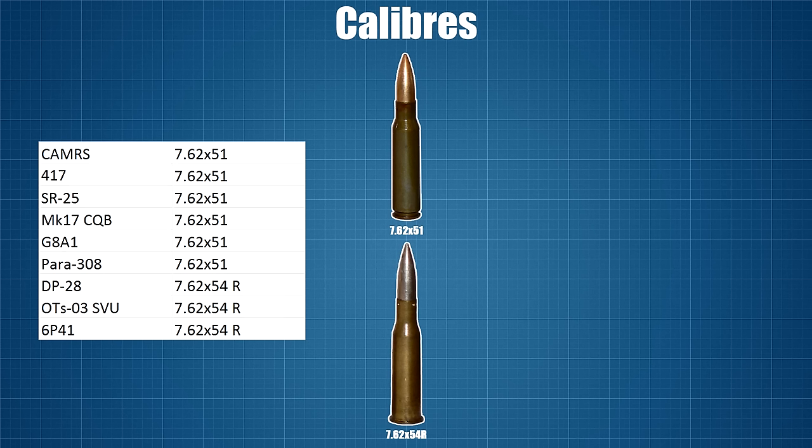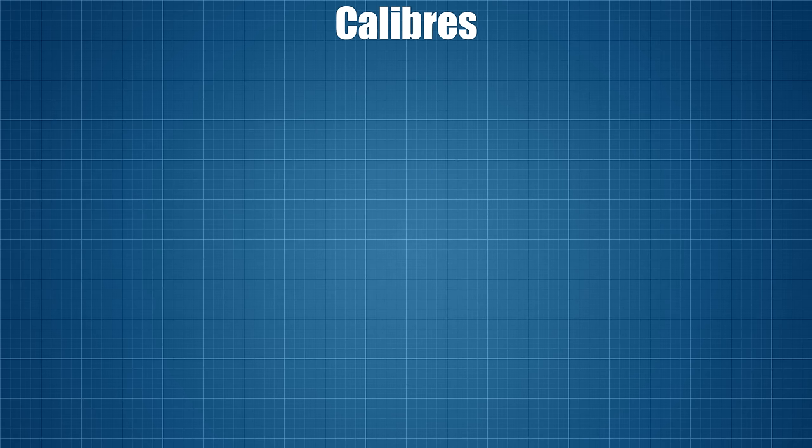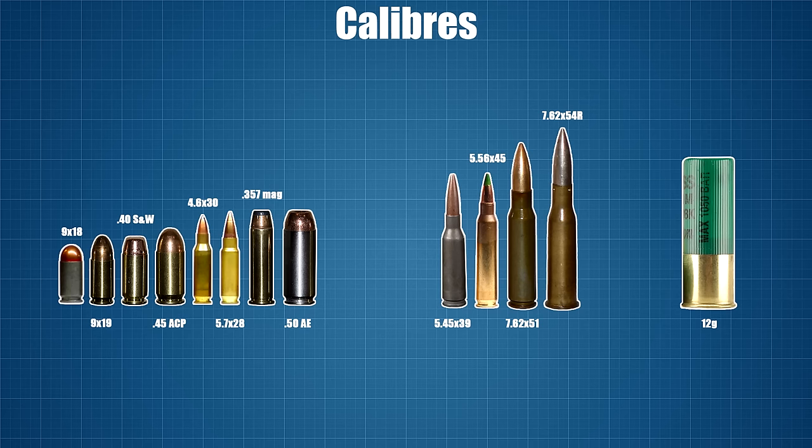The two larger rifle calibres are used by the Battle Rifles, Designated Marksman Rifles, and some machine guns. The 7.62x51mm is used by the Kamas, 417, SR-25, Mark 17, G8, and the Para 308. The 7.62x54mm is used by Tachanka's DP-28, the OTS-03 SVU, and the 6P-41. As mentioned, all shotguns in the game use the same 12 gauge cartridge.